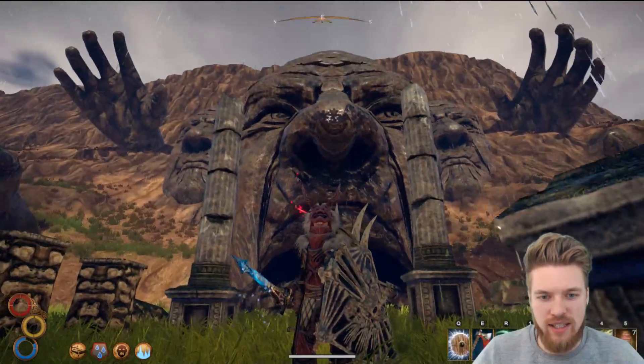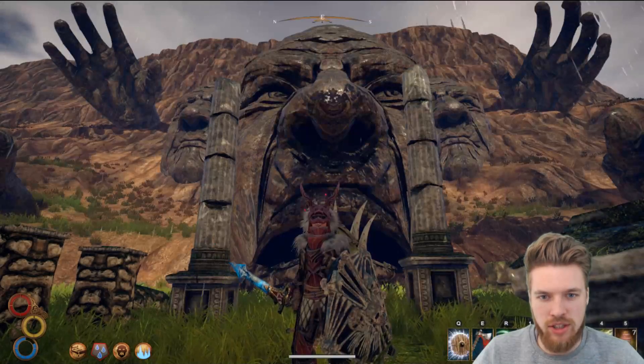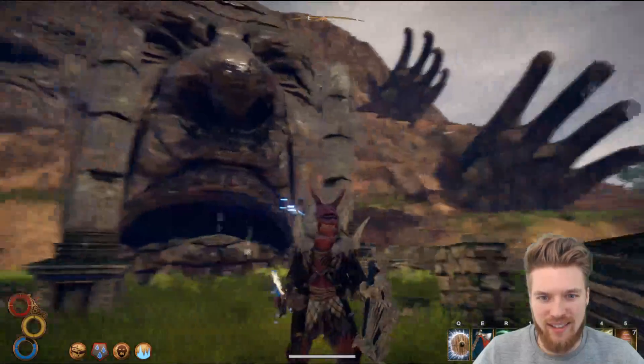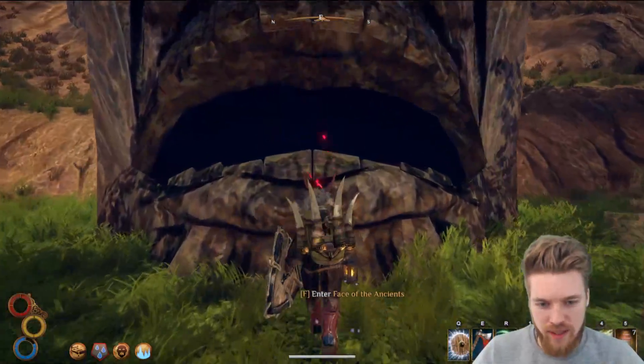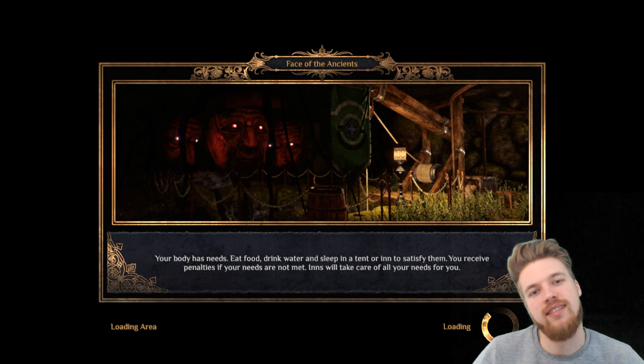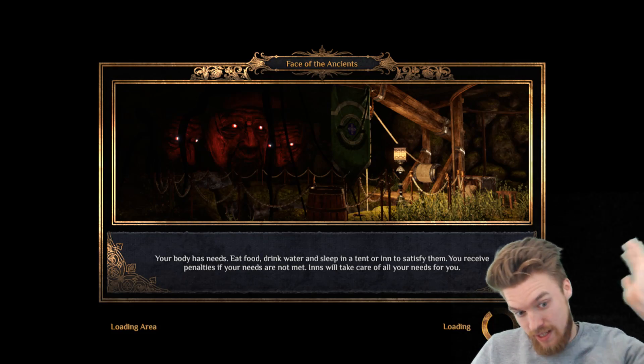So this is the Face of the Ancients. You can see it on the map at the top right, near the entrance to the Hallowed Marsh, and you can see the hands coming out of the mountainside there. This is where we need to go to get the best mace weapon in the game and arguably the best dagger as well.